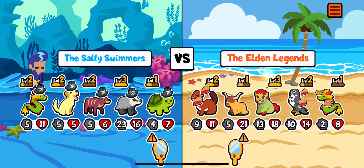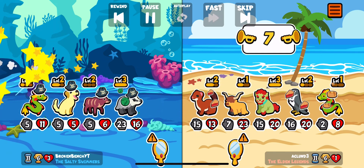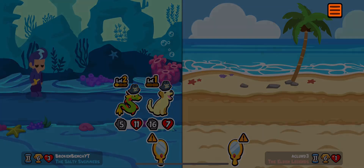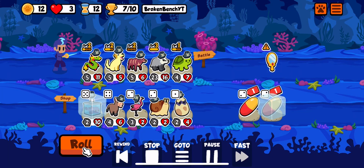Here we face a Falcon and Highland Cow team — they have our stats. But the Badger kills two and then faints on the Falcon, and we win there. Our Golden was a lot bigger than his.